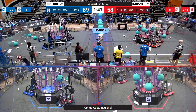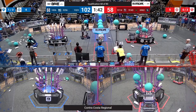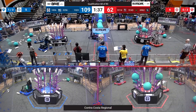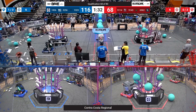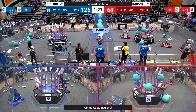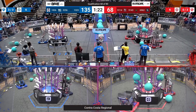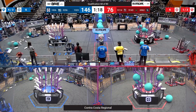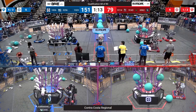That is 9-1-1-4 again on the Red Alliance, scoring a quick L2. And then their Alliance partners 6-9-6-2 scoring an Algae in the net, trying to keep this match close. Madtown going and scoring on L3, picking up another piece, scoring on L3 again — showing everyone why they are the number one ranked team here. Scoring on L2. 18-36, their Alliance partners scoring on L3, as are their Alliance partners 32-56. They are up to almost 150 points with a minute and 15 left.